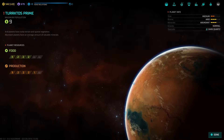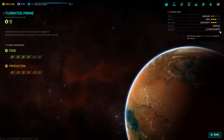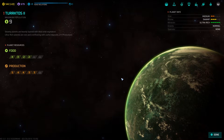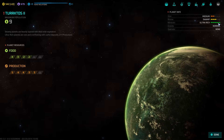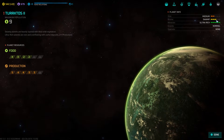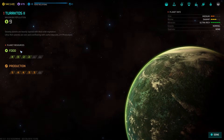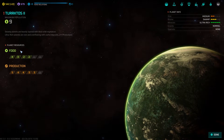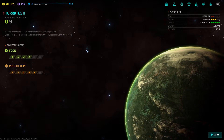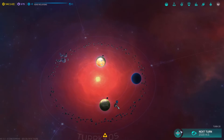Turktos Prime - abundant, arid, medium, normal gravity, dark quartz. And what is this one - Turktos 2? Ultra Rich! Oh my god - that's the one right there. Swamp planets are heavily layered with thick wild vegetation. Ultra Rich planets are rare and overflowing with useful deposits. A double bonus - this is it! Turktos 2 is where our next colony ship is going.